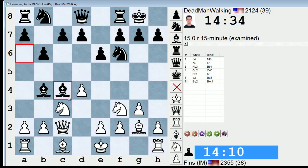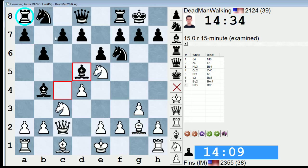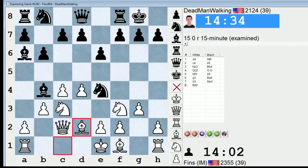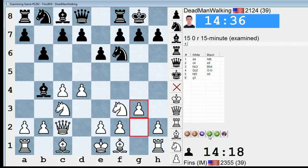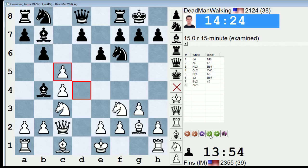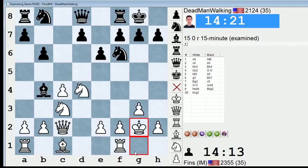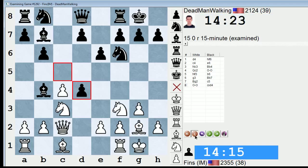If I go Bg2, he can just take, because Ne5 can be met by Bd5, defending his rook at the corner and also saving his bishop. So that's my only misgiving about this variation. After Ba6, I would have to play something like b3 — he might even have Ne4. But I've looked at this before; I can go Bd2 or something. This is better than Be7, I think. So Be7, Bg2, c5, take. If I just castle here, he can take on d4, and the exchange of the light-square bishops is really a buzzkill — it pretty much deadens any chances white has for an advantage. So that's why I took on c5.